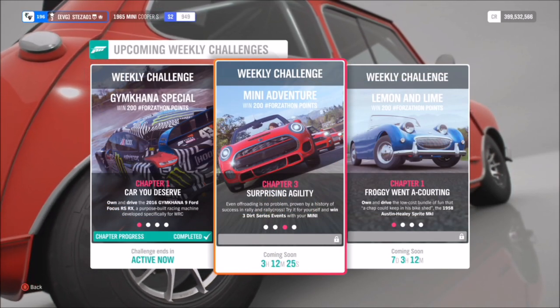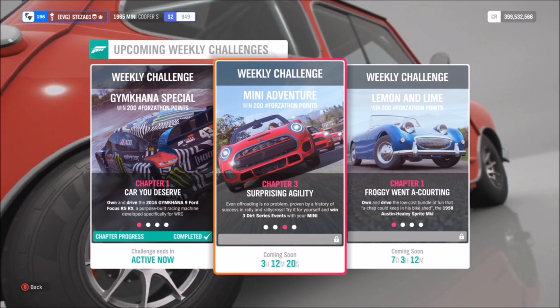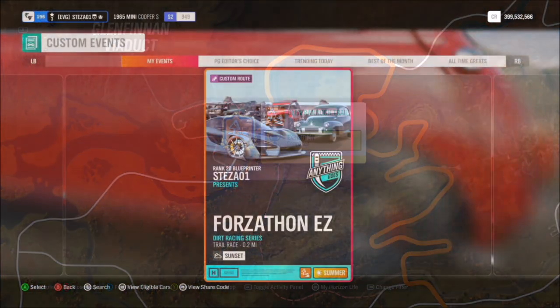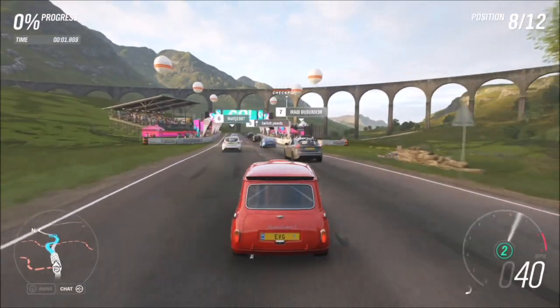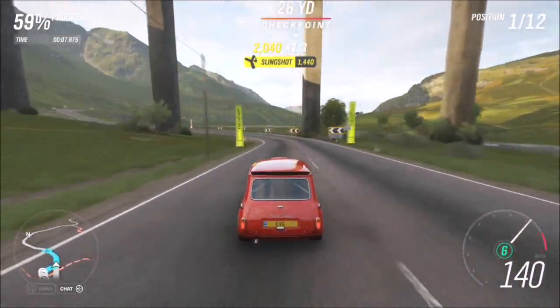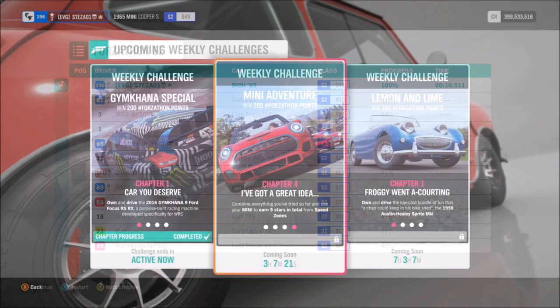The next challenge is another simple one — it wants you to win three dirt series events. The dirt series event I'm using is the Glen Rannoch Trail. I've got a race created called Forzathon Easy, and the share code for that is 733545904. Just remember, for this one you've got to win three of them, but it's about 10 to 15 seconds per race — it probably takes longer to load the races than it does to complete them. Super easy, any difficulty works, as the AI drivers tend to go off on their own little adventure.